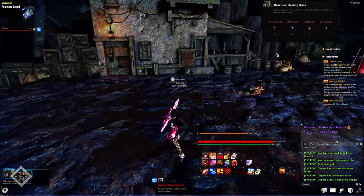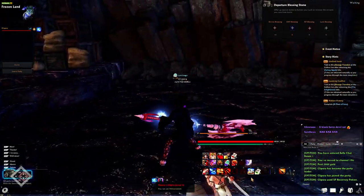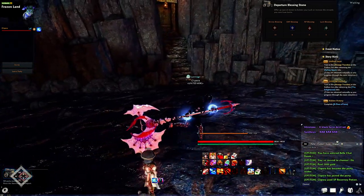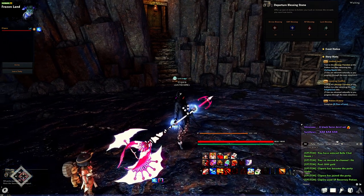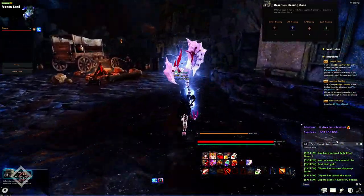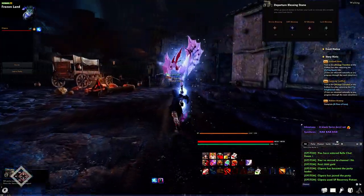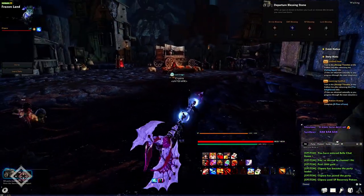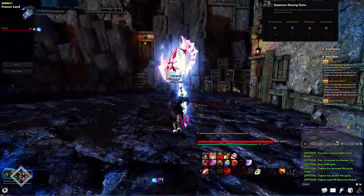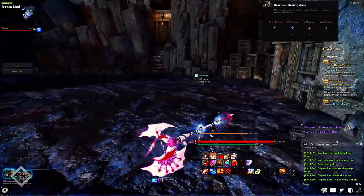When you're on low stamina you can use level 3 of Rushing River, and on hit you'll gain stamina back. If any cooldowns are active it will reduce them. The cooldown for Rushing River is 30 seconds. You have to wait 30 seconds before you can use the level 3 version again — even if you have it on full charge, if the cooldown is still active it will only give you level 1 or level 2. You have to wait for the cooldown to use the full buff.